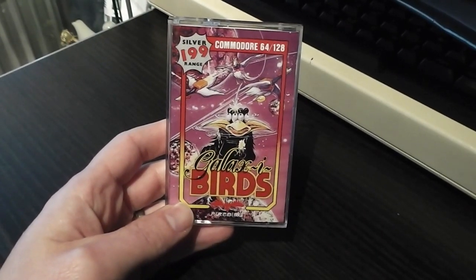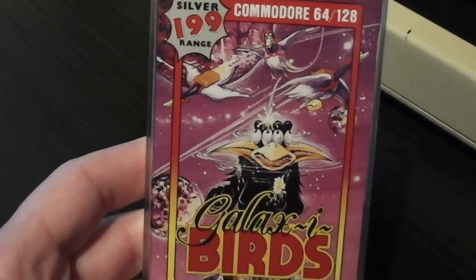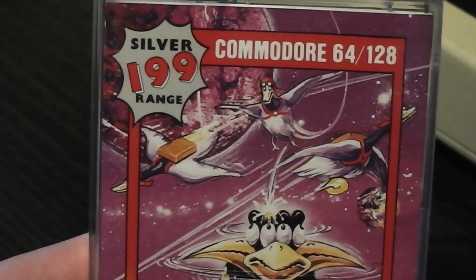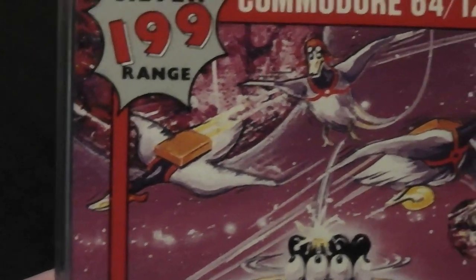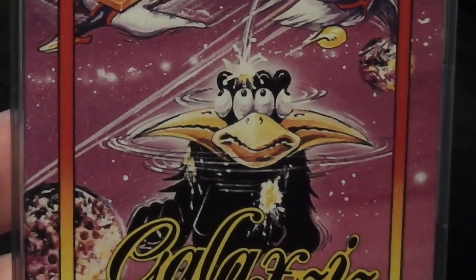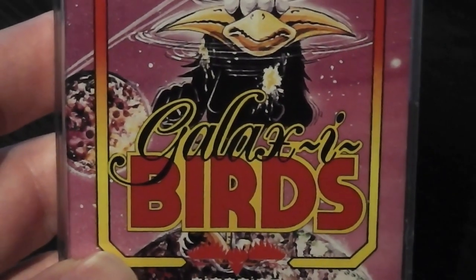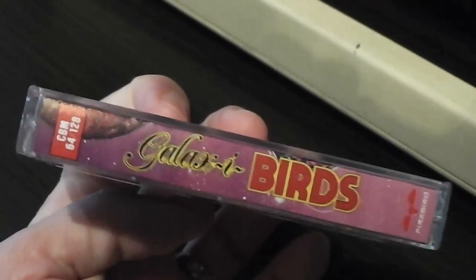We've got pretty nice cover art on this game — very purple. There are some planets in the background and some birds flying at the top, which are ducks in little backpacks or parachutes, or maybe jet packs — they look like parachutes but they've got jets coming out of them. They've also got goggles on. We've also got a multi-eyed bird being pooped on at the front, and the Galaxy Birds logo is quite extravagant. That's also on the spine, and the background graphic wraps around.